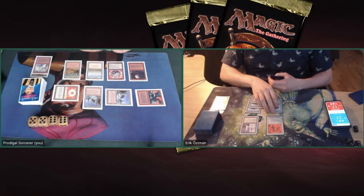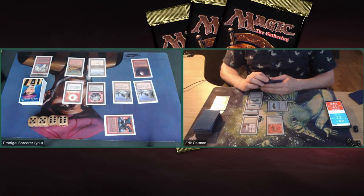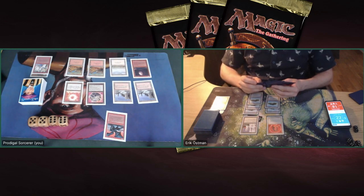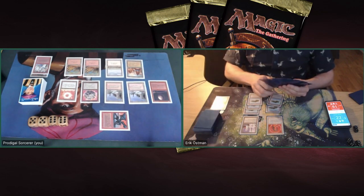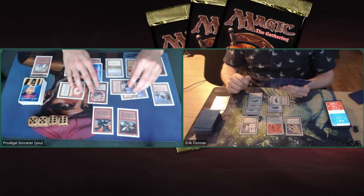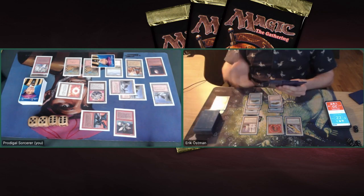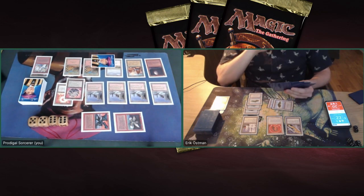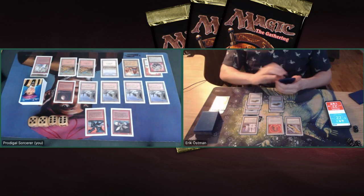Playing a Blood Moon. A Blood Moon is not going to be very effective — I'm a little bit surprised I boarded it in. Perhaps I expected him to play Tundra or City of Brass. But now that I've seen the deck list, I know he plays with three Tundras and only one City of Brass, so this Blood Moon is not going to be very effective. As a matter of fact, it's pretty much hurting me more than it's hurting Eric. He's playing a Black Vice. Eric's got the control deck — he's able to prevent all the damage with his COP Red, and I've only got one basic Plains now on the battlefield.